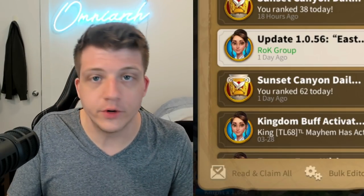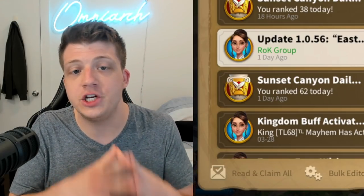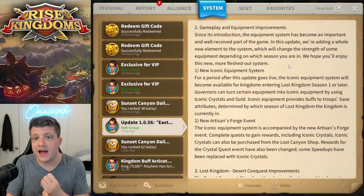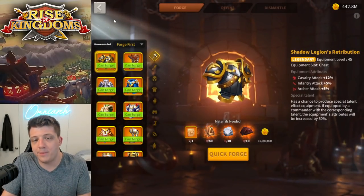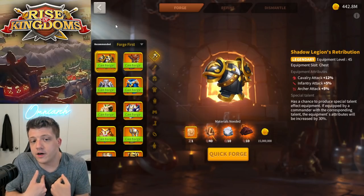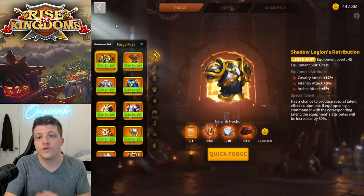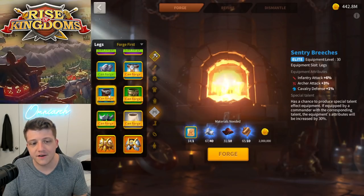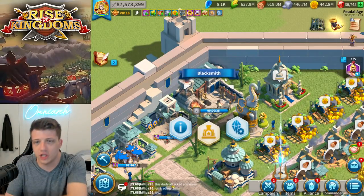We don't really know much about this system — is it going to apply to legendary equipment only or all equipment? Lilith seems to not really know how to fix the equipment system. From a game design perspective, the more systems you add, the more currencies your game has, and the more complicated you make it over time, the worse it is from a player's perspective. As a player who's been playing for years, I understand talents, refining, and the iconic system — but a brand new player is going to be overwhelmed.